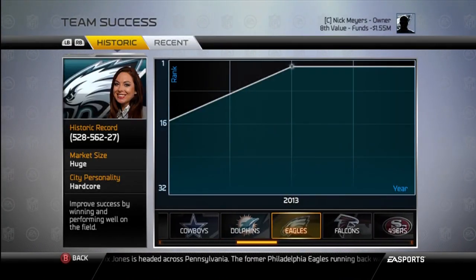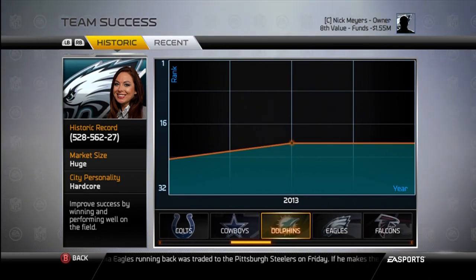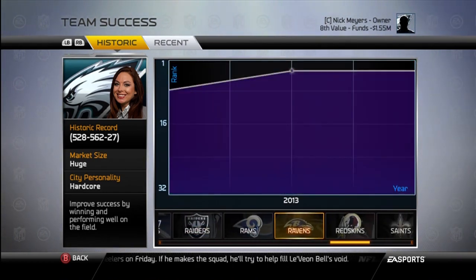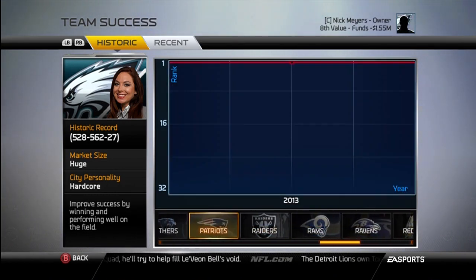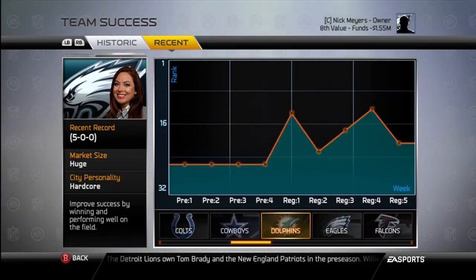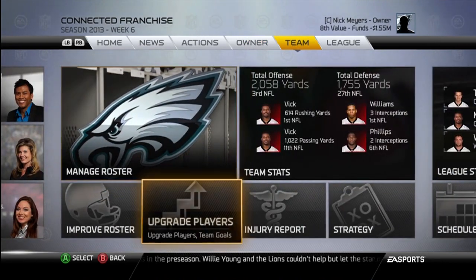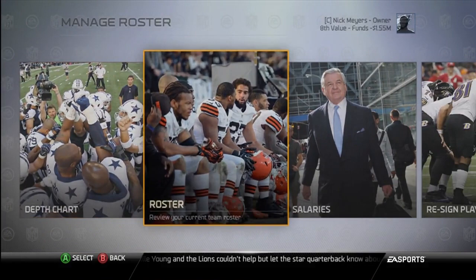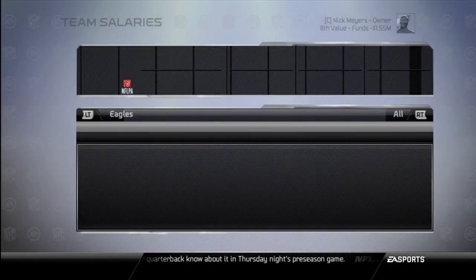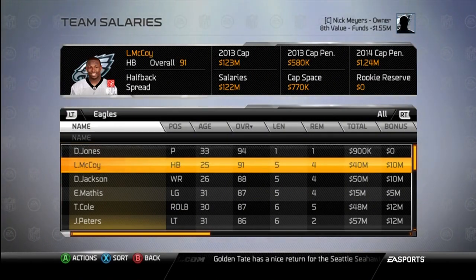Team success — you can see how successful your team has been, there's the historic record, which the Eagles are actually negative historically. You can look at market size. Managing the roster — you can come here and it looks exactly the same. Salaries — you can view the salaries for every single player, like the punter with a $900,000 salary, or LeSean McCoy with a $40 million salary. Just stuff you've got to keep in mind so you can stay on budget if you're playing with salary cap.